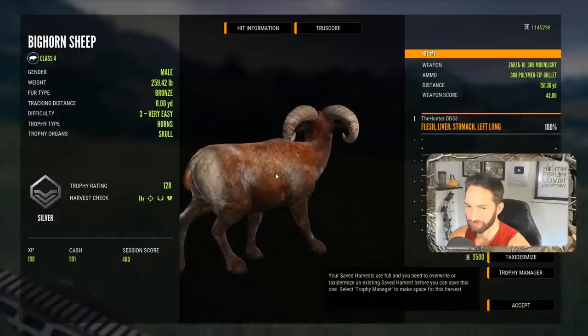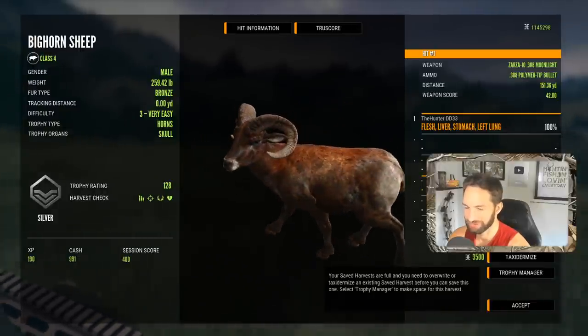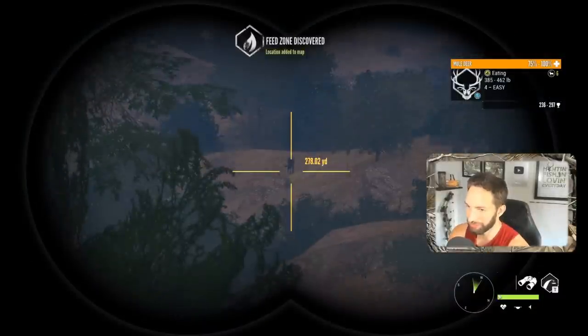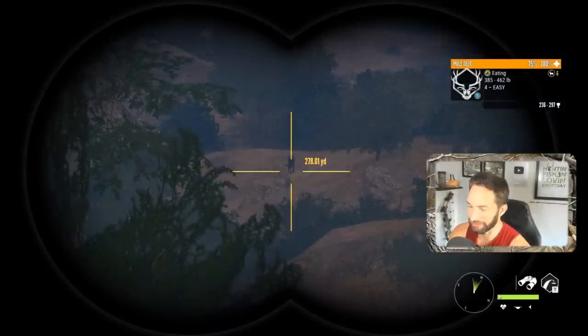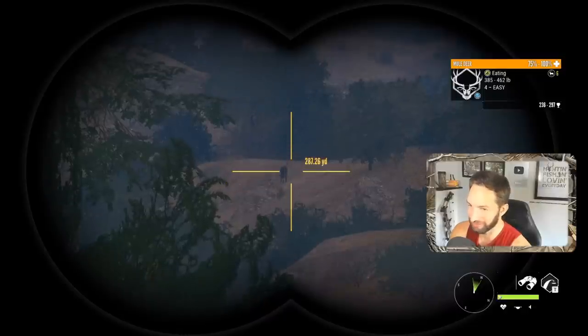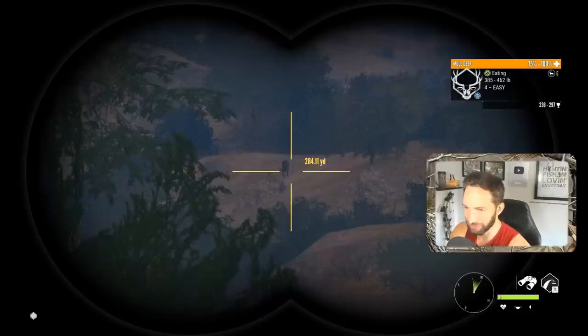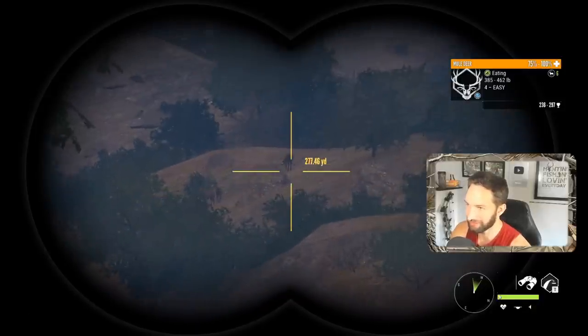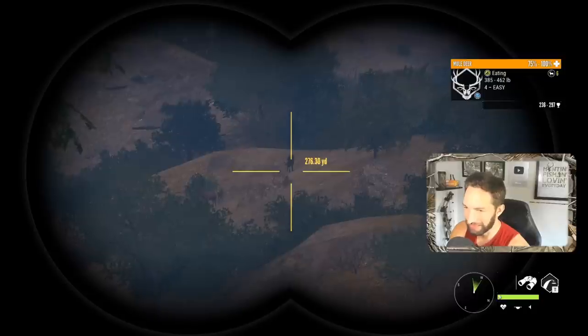He slowed down for a second at about 150 yards out quartering away and we made a beautiful double lung liver shot — 128 silver, just shy of being a gold. Hold up, hold up — what do we got out here? Oh my god, we got a couple of absolute massive muleys. Look at the size of that buck — 236 to 297 on that absolute giant buck just sitting out there feeding at about 280 yards out.